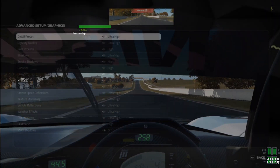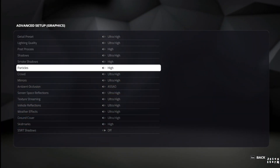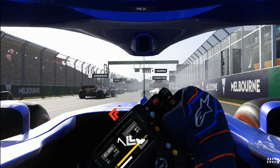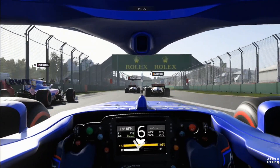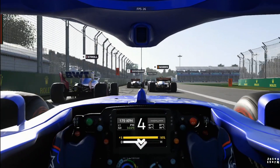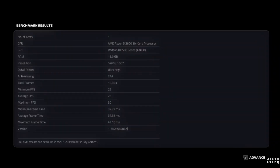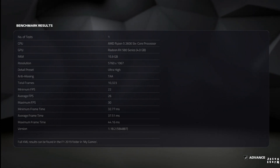Switching over to F1 2019, using the built-in benchmarking software in the game with everything on ultra high quality on the triple screens, as you could kind of expect, it didn't do well. We got an average of 26 FPS, a minimum of 22, and a maximum of 30 FPS.